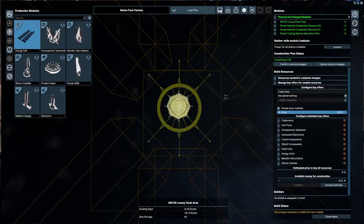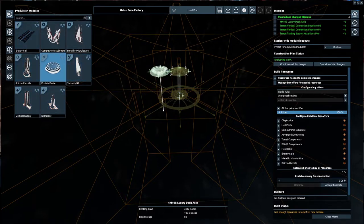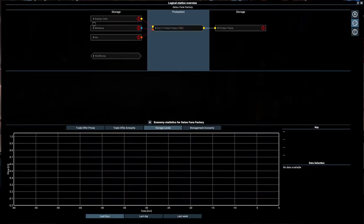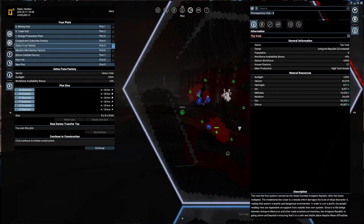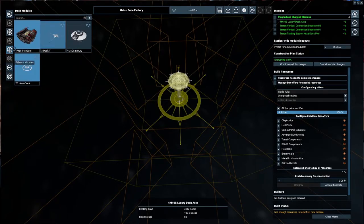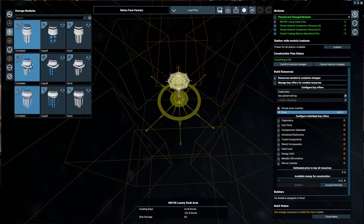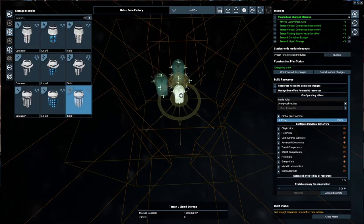We have the plan with the base foundation trace so we can have large storage. Let me take a look — oh, medicine, interesting. Let's go with protein paste. We need energy cells, a container, a liquid, and a solid — basically all containers. That's really nice. Let's go back. Once again, base foundation, and this time we go with — here you go — and we now also have medium ones but we're going for large.